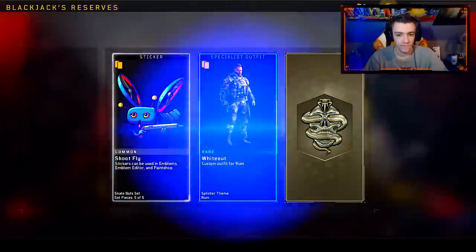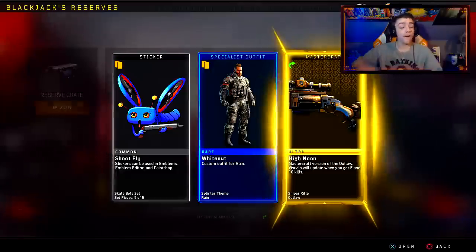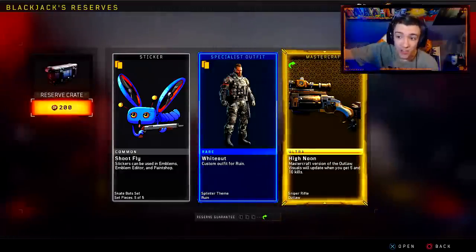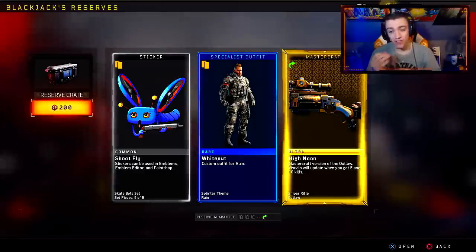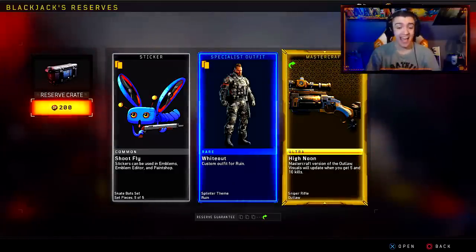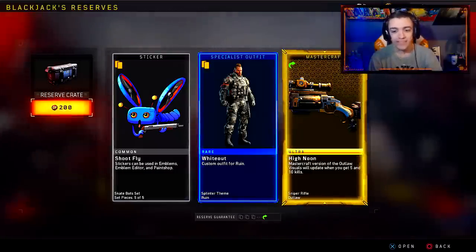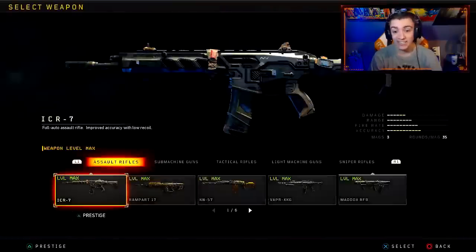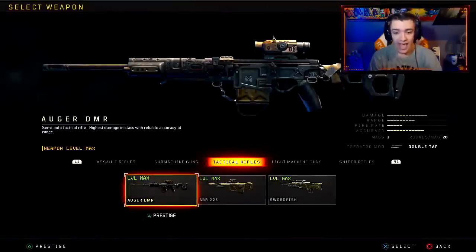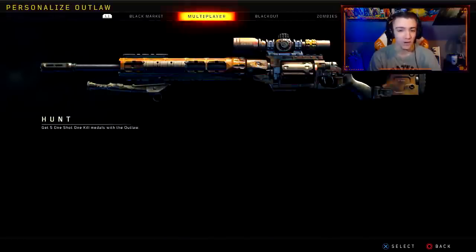Vacation Hudson again. I finally got it, man — thank the Lord. The High Noon Mastercraft version for the Outlaw. This was one of the new Mastercrafts they added alongside the KN57 Mastercraft we got a little bit ago. But this is for the Outlaw Sniper — let's check this one out because I have not yet seen what it looks like at all. This took a while to get, so it better be cool.